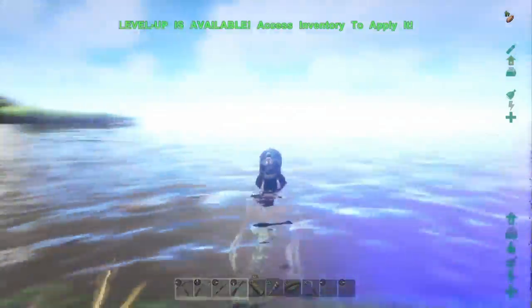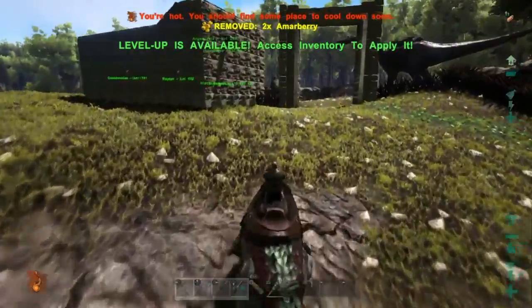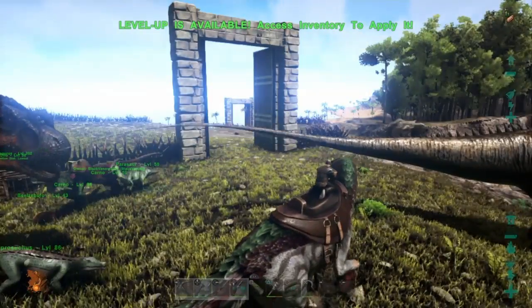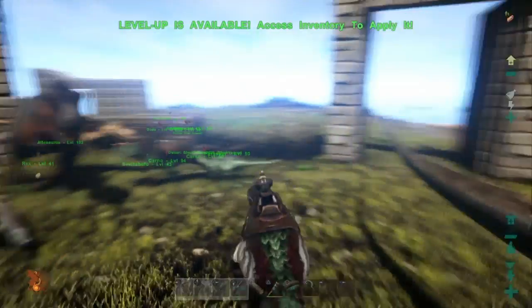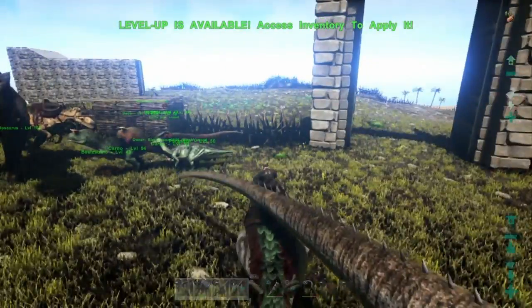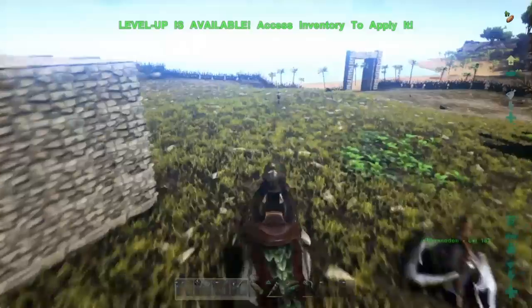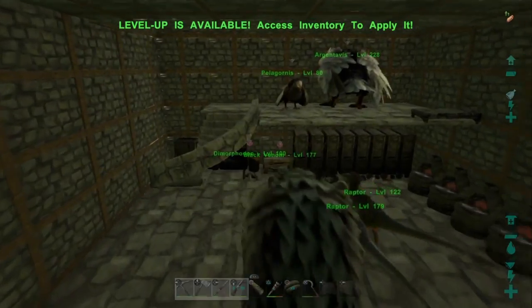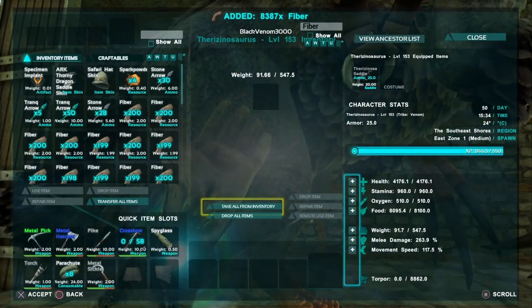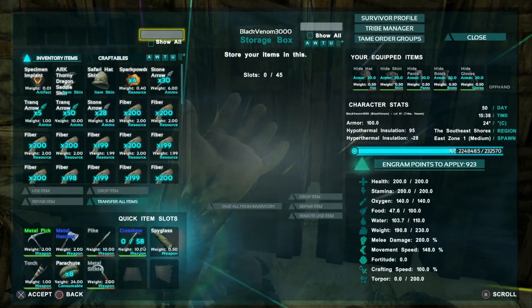I just noticed how cool-colored he is. He's not good at swimming, but that's understandable since he's basically a Herbivore Rex. That's a lot of fiber — our weight went up because of that. It's weird to think that fiber is weighing me down. How much fiber? 8,000. And it doesn't fit anymore — it doesn't fit more fiber.